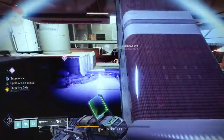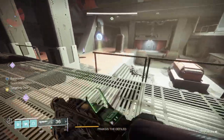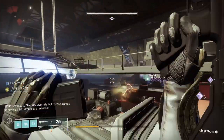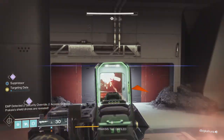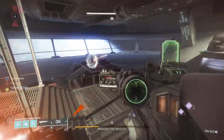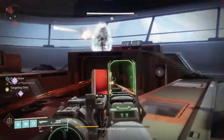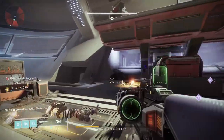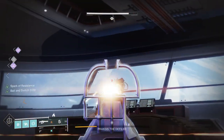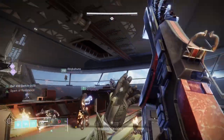Now you take on the final boss, Praxis. You can initially damage him — he has three one-third damage chunks. The mechanics are similar to the mini boss: kill a bunch of adds, get Suppressor, suppress him three times, and in this case there are three shielding objects — one on the left, one in the middle, one on the right. Shoot those and you can damage him. He's not that difficult — even solo, just make sure you're survivable. Being invisible helps. Finish him off and that's the mission.